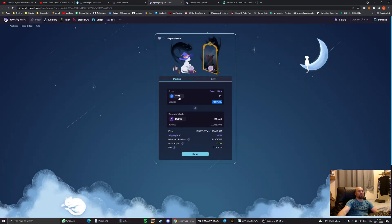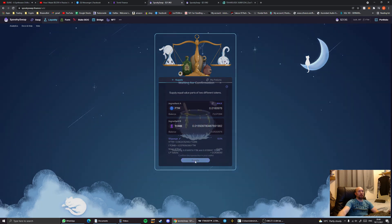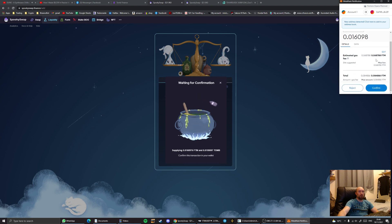After swapping, your phantom should have decreased by about 20, and you should have roughly 19.2 tomb tokens because of the current exchange rate. Now that you've got these two tokens, go to the liquidity section on SpookySwap. Take the phantom and tomb you just created, hit max on the lower of the two amounts — which will be your tomb — and it will pair up the correct number. Then hit supply and accept the fee in your MetaMask wallet.